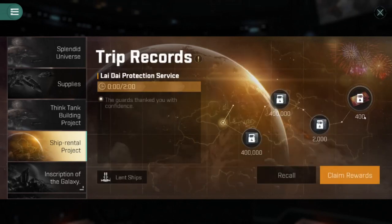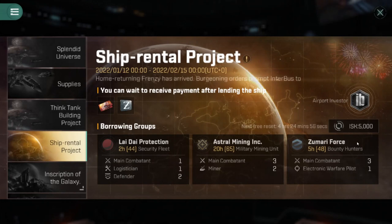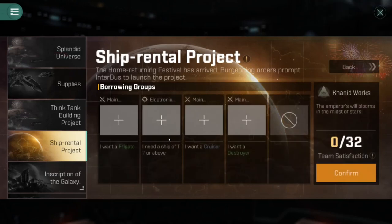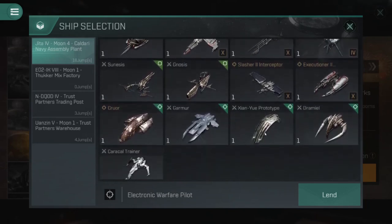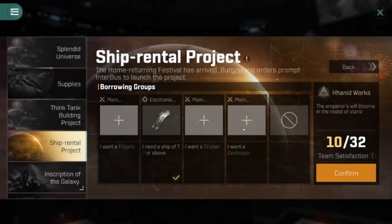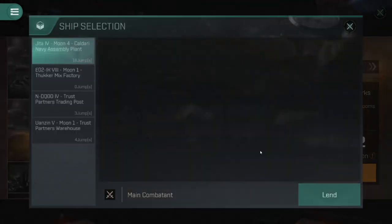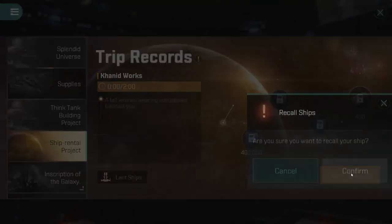I'll recall and keep trying for more two-hour missions. This electronics one might be good — tech level seven logi. It's tough to find the absolute perfect one. Sticking a cruiser and another destroyer in there, this isn't quite where we want to be — confirming gives 400 again. So let's keep trying.